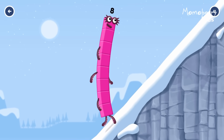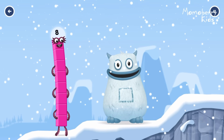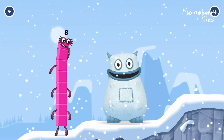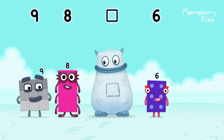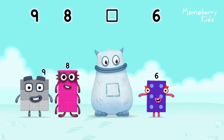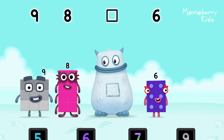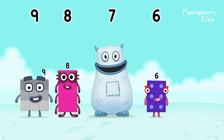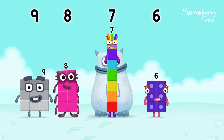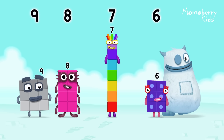This is great. Yum, yum, there's someone in my tum. Find the missing number to reveal who's inside Big Tum's tum. 9, 8, yum, 6 — yum, yum, who's in my tum? 7 — you got it! 7 was in my tum. Yum, yum. Well done.